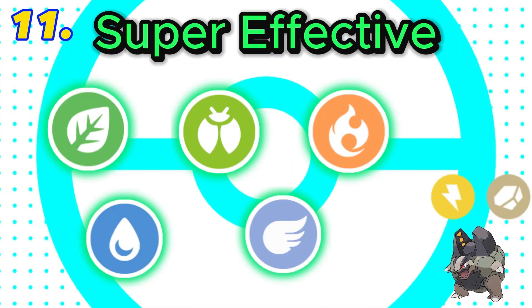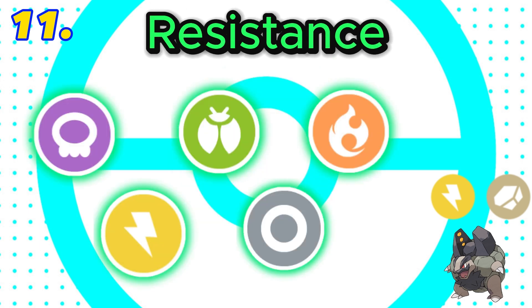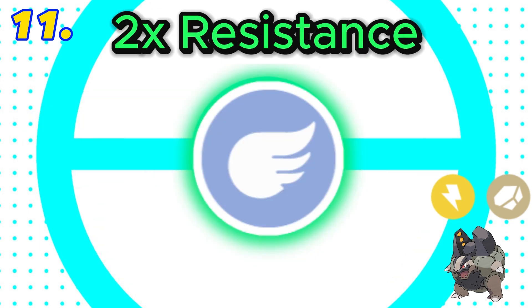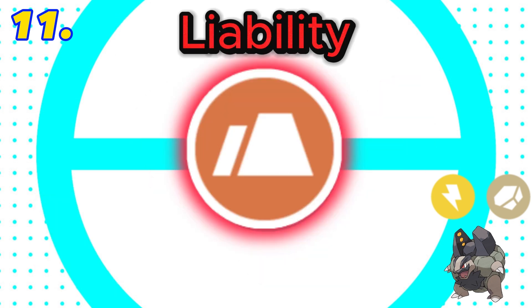In 11th is rock and electric. This combination is super effective against 5 types, with both rock and electric being super effective against flying. It would have 5 resistances including a double resistance to flying, and also 4 weaknesses with a double weakness to ground, plus a liability to ground. Final score: 1.